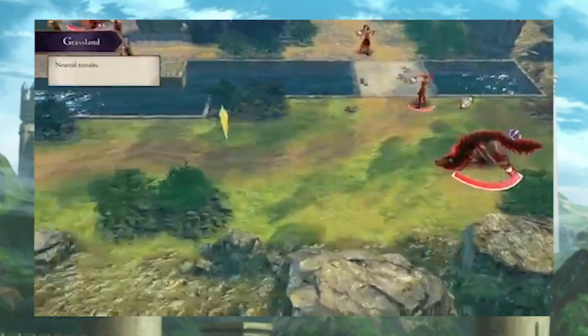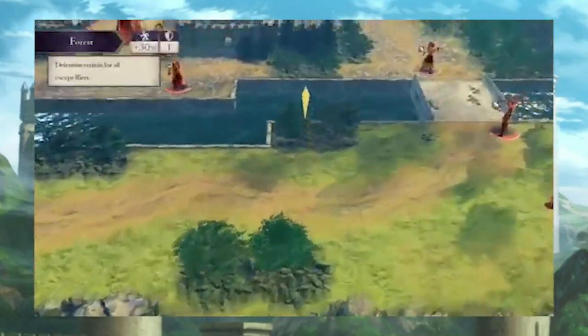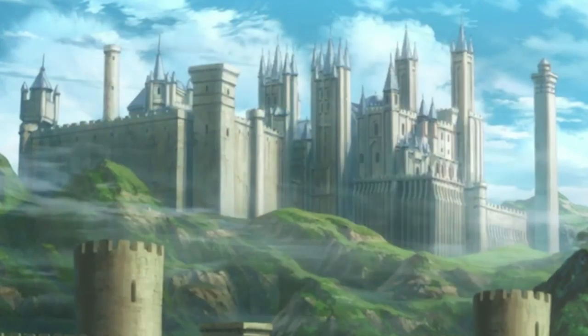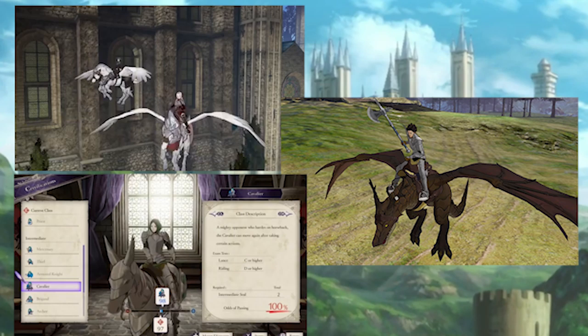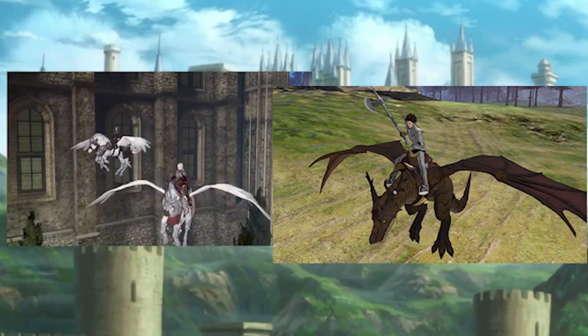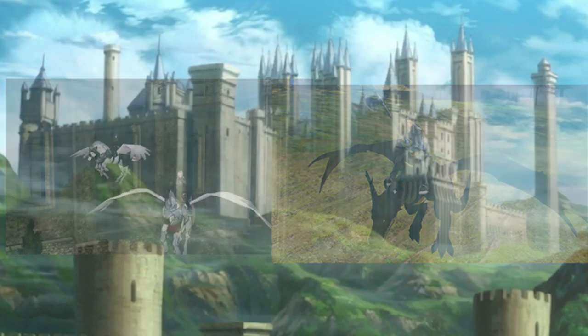But keep in mind that it can be easy to overextend. Sending a high move unit into the middle of a group of enemies by themselves can lead to the untimely demise of a powerful character. Traditionally, units with high movement are mounted units like Pegasus Knights, Wyvern Knights, and Cavaliers. As a sidebar, units who can fly — such as Pegasus Knights and Wyvern Knights — can ignore terrain, making them tremendously useful in reaching important areas of the map that are blocked by forest, mountain, or desert tiles.